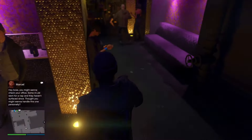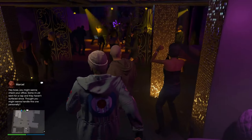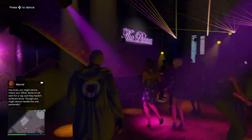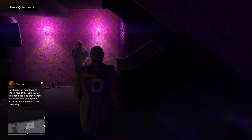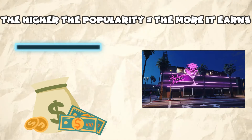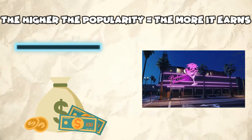Coming in at number one, we got the nightclub — your boy's favorite business. You can buy it from the Maze Bank Foreclosures. When buying this business, I highly recommend investing most of your money towards the storage facilities, because the more storage you got, the more you can store and earn. Makes sense, right?